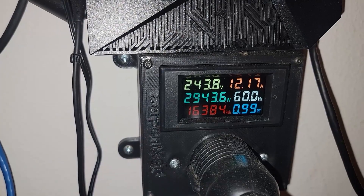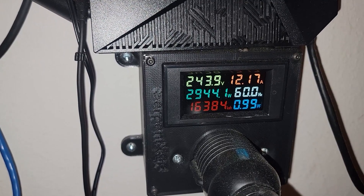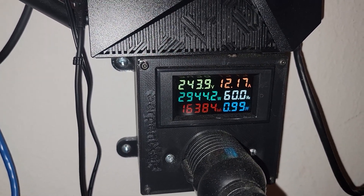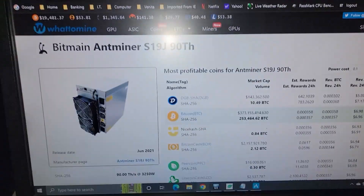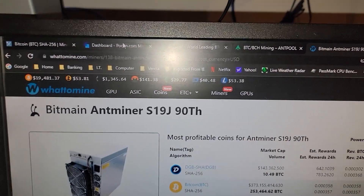Quick interruption — the server power supplies were on, which is why we were showing around 3200 watts. With them completely powered off, we're sitting around what Awesome Miner says: 2900 watts at 90-91 terahash. So it's a pretty good comparison and we're hitting our mark.